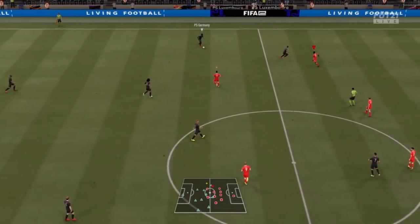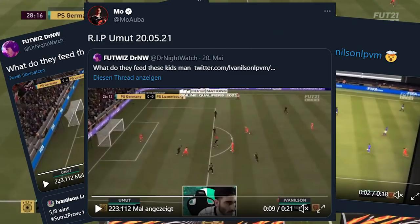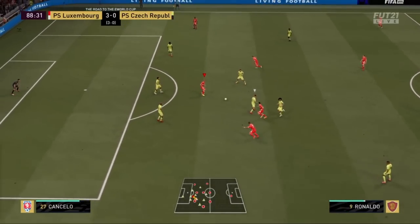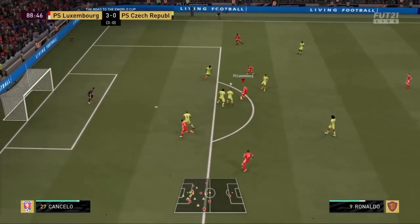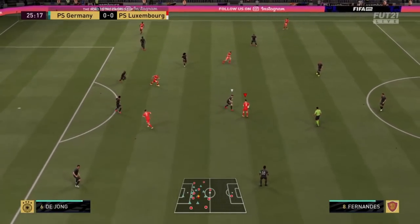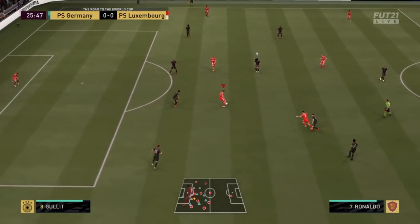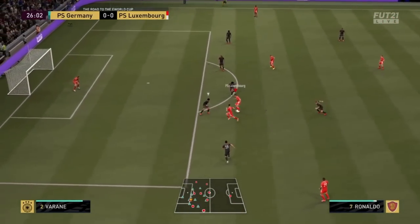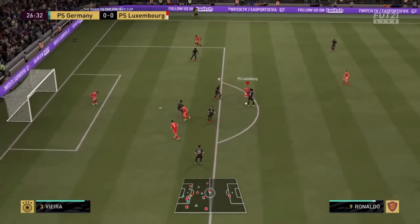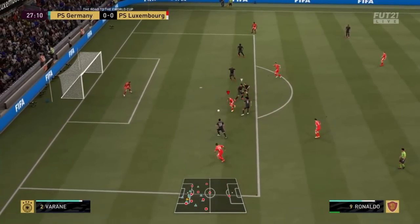He surely got some recognition and attention for this. His name is Ivanilson Lopez, meanwhile 19 years old and representing Luxembourg in FIFA. The foundation of this goal and plenty of others that he scored is a new mechanic in FIFA 21: skill move cancelling, and Ivanilson has most definitely mastered this technique. We sat down with him to get his insights on this technique, how he uses it, and what exactly he did against Umut to score that goal.